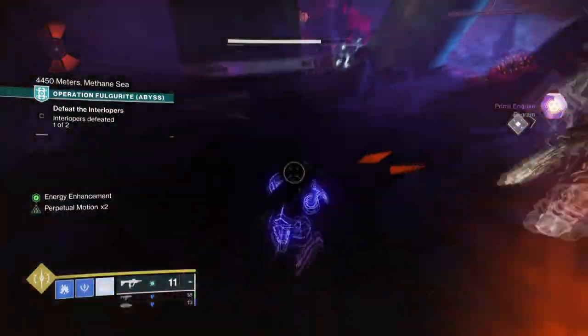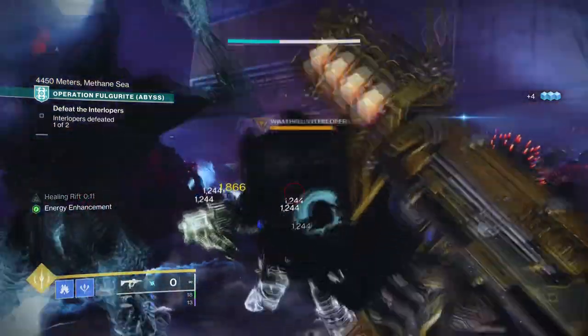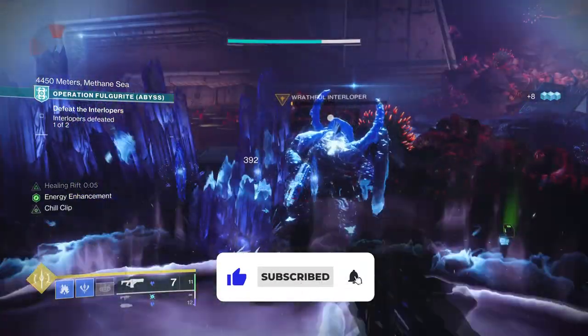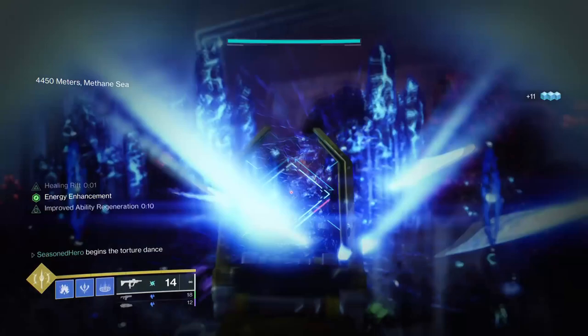Hello everyone and welcome back. In today's video, I'm bringing back a classical build that I haven't seen many people talk about, even though the following exotic is now better than ever. I'm talking about the Stasis Rift and Vesper Radius combo, which is quite insanely good in a number of content types.